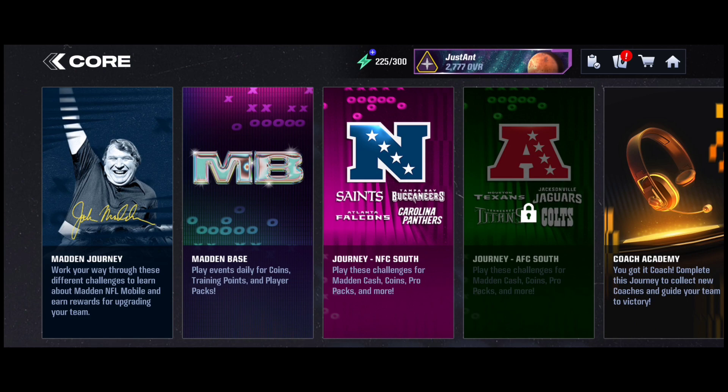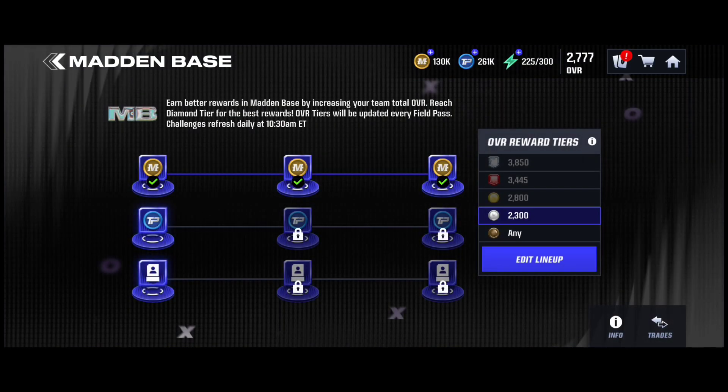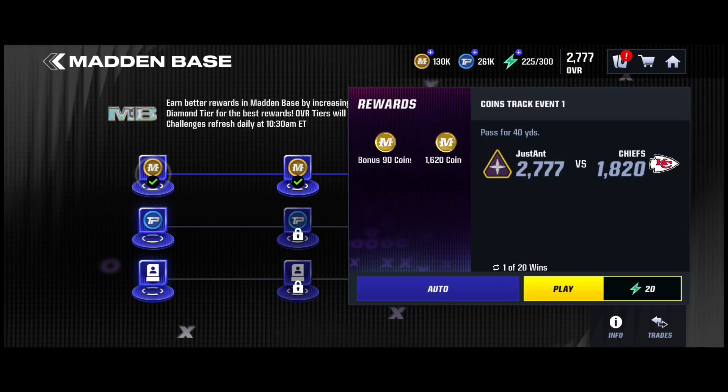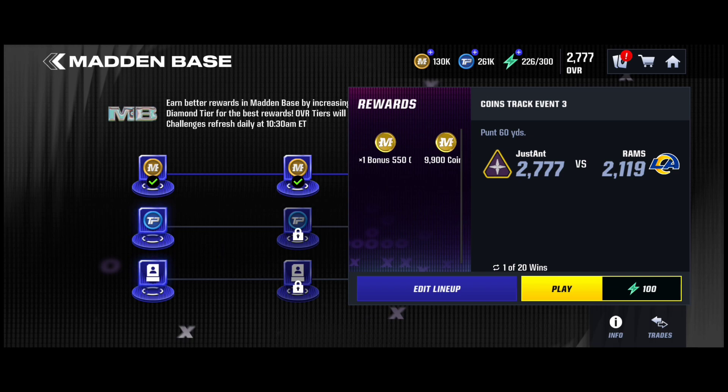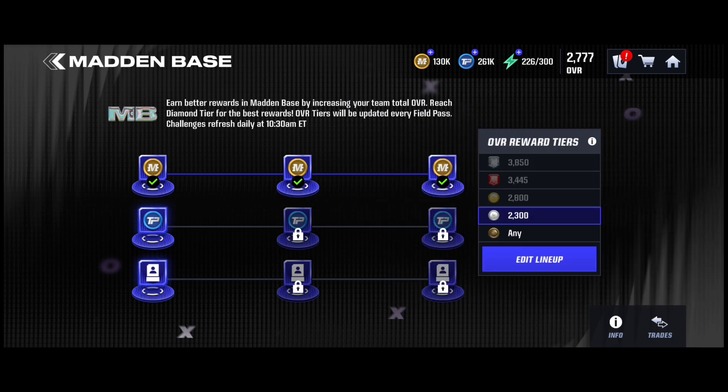It's a tutorial for beginners. Madden Base is kind of the same but kind of different because there are no four events anymore. There are three-on-three events: three coin ones, three training points, three player ones, and you can auto now. Before you couldn't auto the first three, but now you can auto each and every one 20 times, and then the last one is also 20.